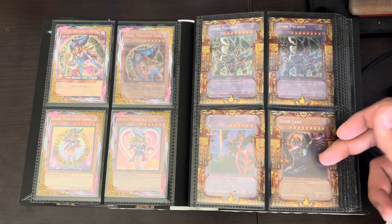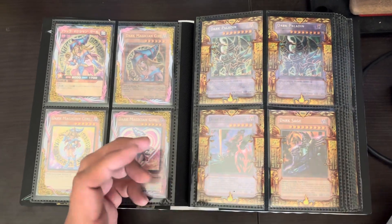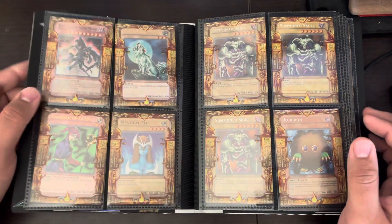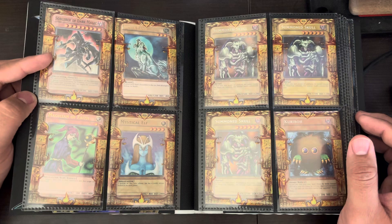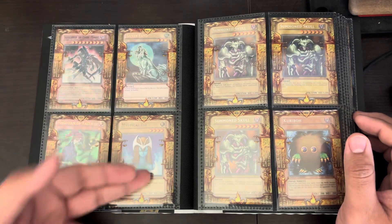Super Dark Flare Knight. Secret Dark Sage. It's been a while since I've looked at these, so I can't remember exactly what's in here, but you can always comment. Super Sorcerer Dark Magic. These are Ultra, Super, Ultra.